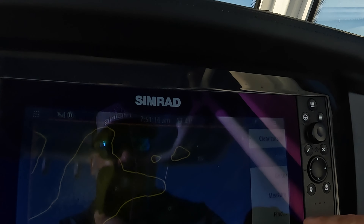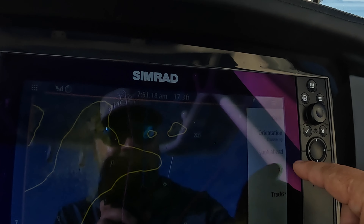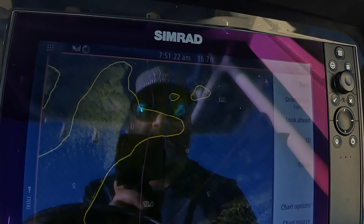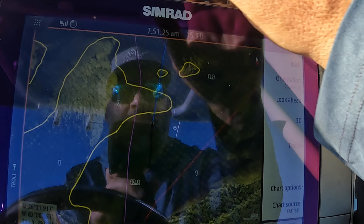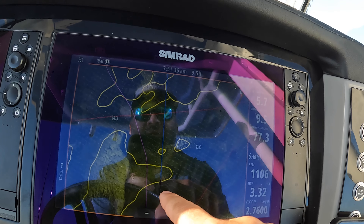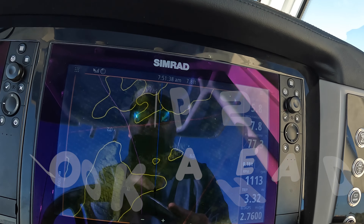Another thing you always want to have on: go to options and always have 'look ahead' enabled. See where my boat is? It's right in the middle — that doesn't make a ton of sense to me. I'm going this way; I would rather see more map up here. So if I go to look ahead, you can see it's dropped the boat way back. Now I'm on look ahead.